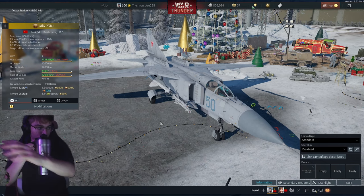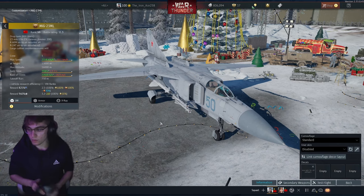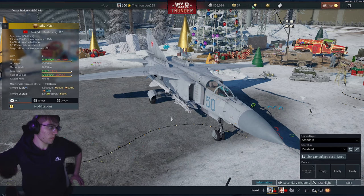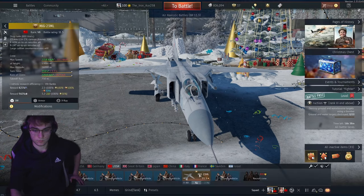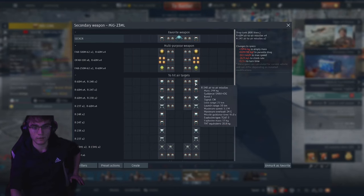I run two R-24Rs and four R-60Ms, and I find that's really nice. The R-60Ms are really good IR missiles. The R-24Rs are what I find I get the most kills with — those are the best ones for sure.